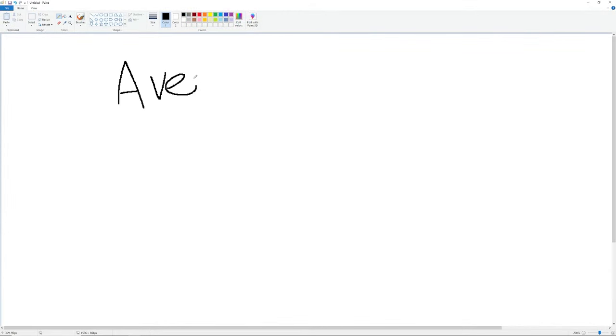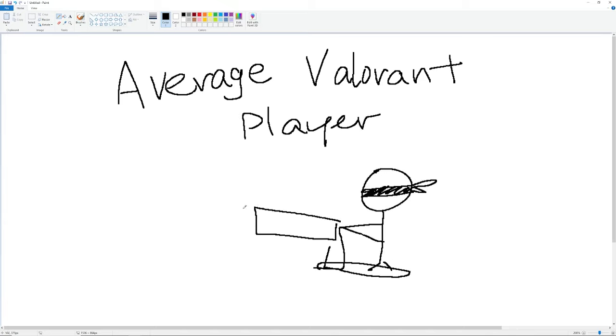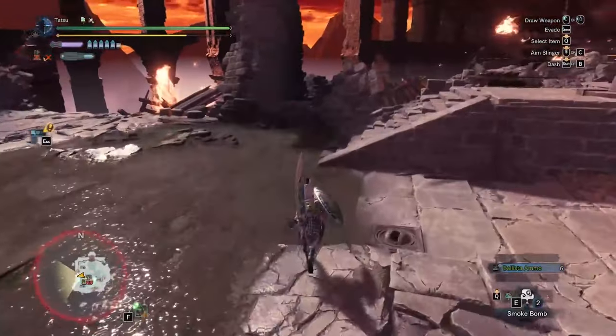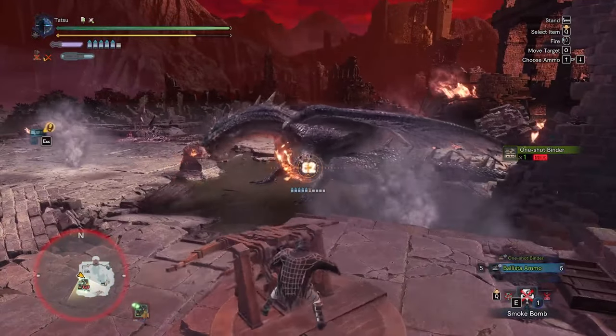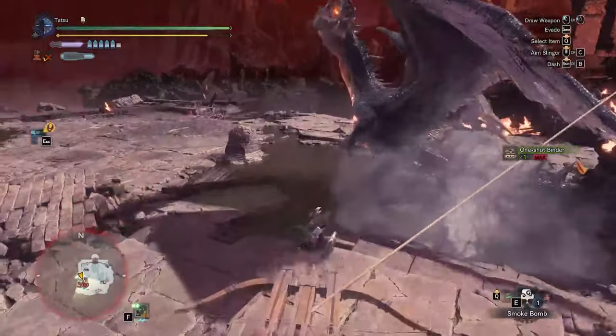The only redeeming quality of using the Ballista is that if you have potato aim and whiffed enough shots from the Roaming Ballista, the Ballista ammo can be used to get that weapon KO. If I had to choose between dunking my hands in hot cooking oil or being forced to use all the Ballista in the Fatalus fight, you should prepare some bandages and salve for that 3rd degree burn for when I arrive at the nearby hospital.